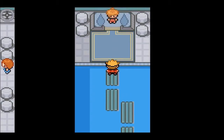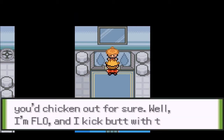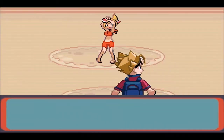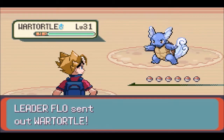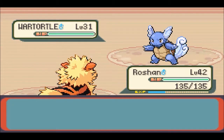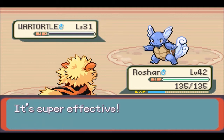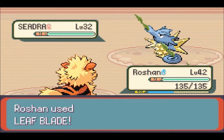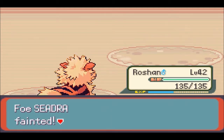Poisoned! Great! Alright guys, we are here with the gym leader. Good, you made it. I thought you'd chicken out for sure. Well, I'm Flo, and I kick butt with Water types. Let's see if you can handle me. I'm gonna beat you with a fire type. Just watch. Leader Flo would like to battle! I still overlevel her like crazy.